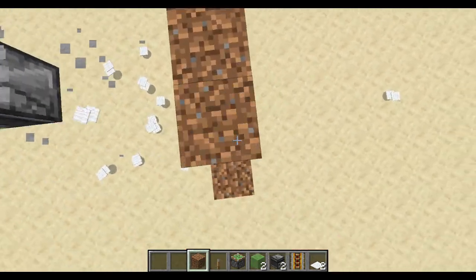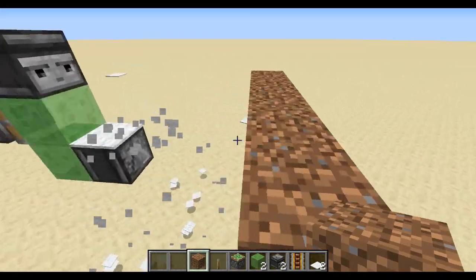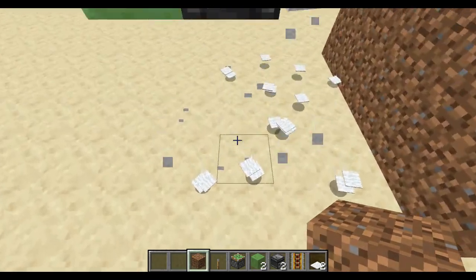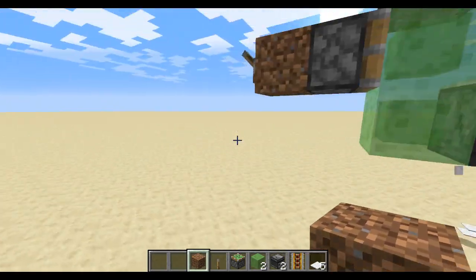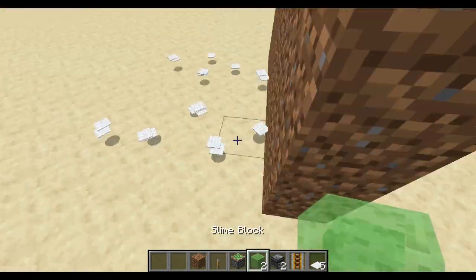What I do with my machines is I build a wall, so it all falls down here. Then it's your choice to build your collection area down here.